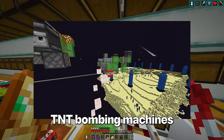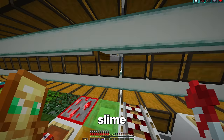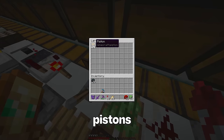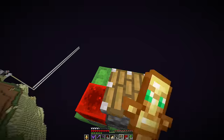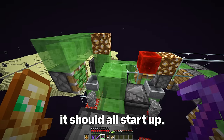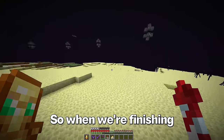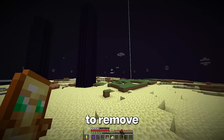For this, we're going to use TNT bombing machines, which require a bunch of redstone: slime, redstone blocks, pistons, glass, minecarts, and TNT. Let's go ahead and build the machine. If I break this redstone block, it should all start up. So when we're finishing everything else up on the island, it's going to slowly start to remove all of this endstone.